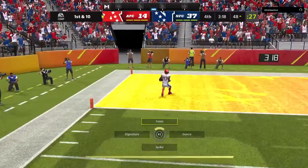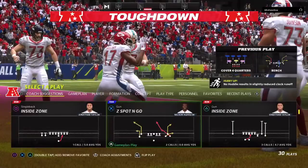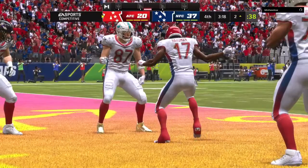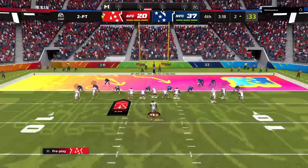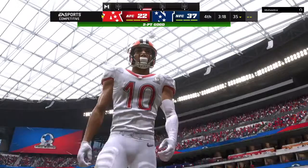This one complete downfield on the left side — touchdown! Mecole Hardman, 48 yards, and the AFC takes advantage of the interception and turns it into six. Now they'll empty the backfield and elect to go for two. Jackson going to look to throw — he's got it, so they convert the two. That keeps their slim hopes alive as we're back to a two-score game.